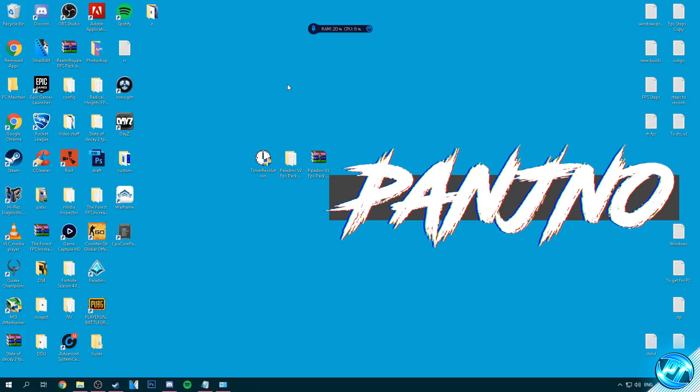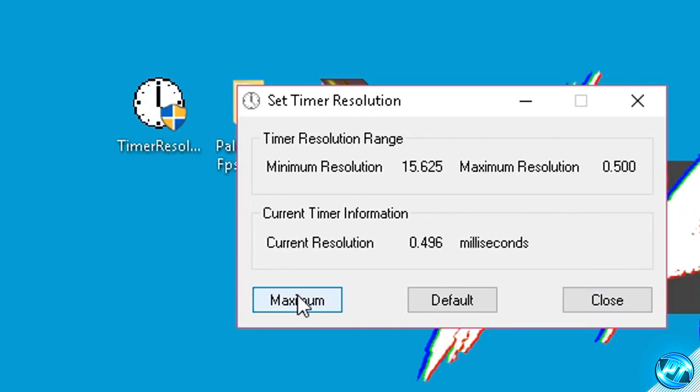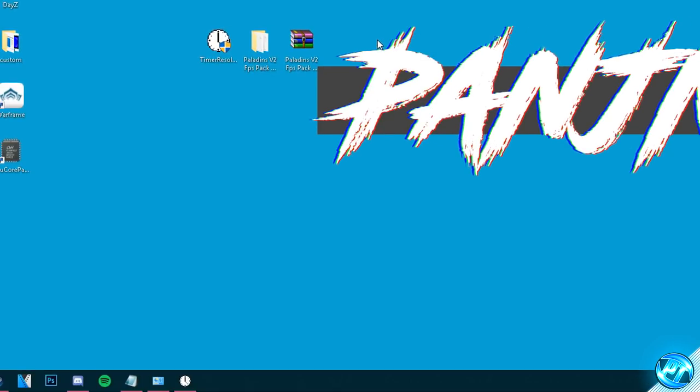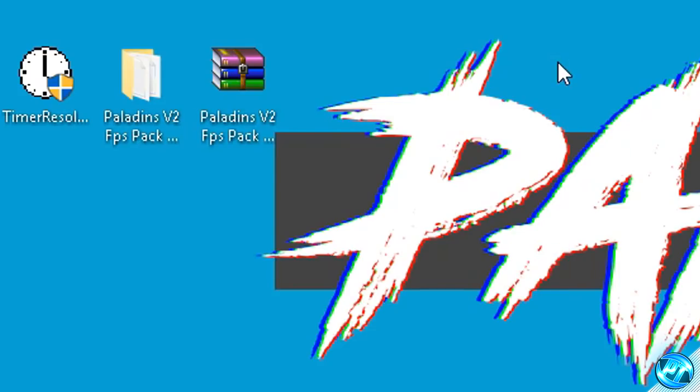For a basic demonstration as to how to use the program: simply double click on the program to open it up, then go ahead and click on the Maximum button. You'll then notice that your current resolution information changes to a lower number. Go ahead and minimize the program at this point, ensuring that the program is still open but minimized. You can then go ahead and boot into whichever game you're going to be playing. Once you're done playing the game, exit out of the game or the application, go back to the program by maximizing it, pressing the Default button to set the resolution back to the normal value, and exiting out of the program.